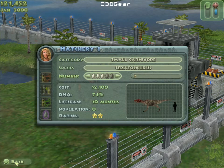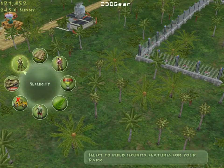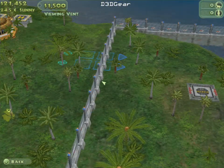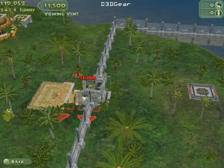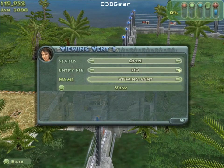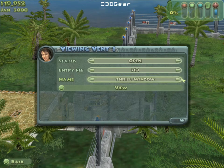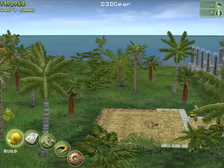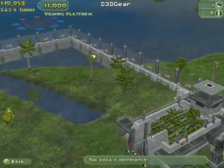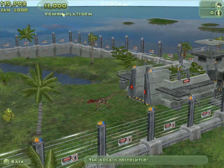I'm going to build a carnivore feeder and bring in the fish. This is a small carnivore — ceratosaurus. We're going to build some attractions for people and make a viewing platform here. Ladies and gentlemen, we wish to announce that the Jurassic carnivore ceratosaurus is now on display. Please enjoy.